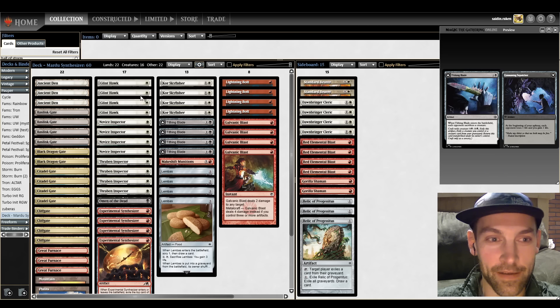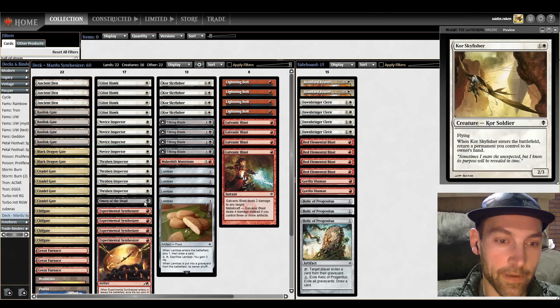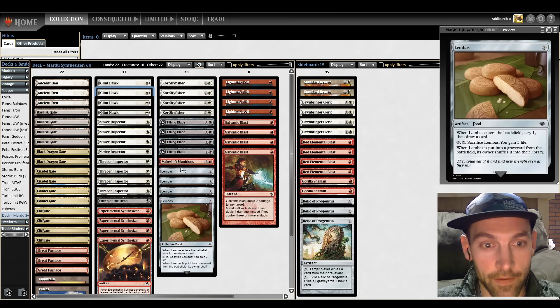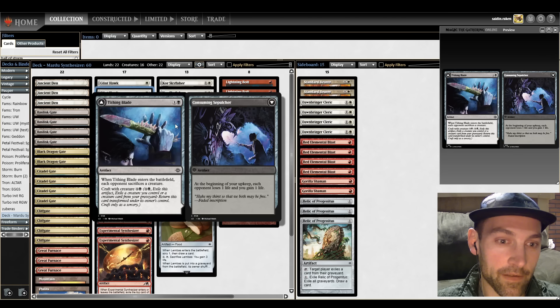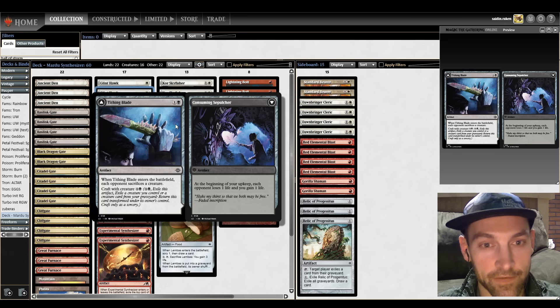This deck is super value-oriented because you've got your eight Novice Inspectors, which is the new hotness package in Pauper. You've got Glinhawk and Core Skyfisher to pick up probably the best target, Experimental Synthesizer — if you Glinhawk back a Synthesizer, that's white, red, draw two cards, which is kind of busted. Then you have Lembus for a little bit of card selection and life gain. Core Skyfisher and Glinhawk can both pick up Tithing Blade, which enters the battlefield and each opponent sacrifices a creature.